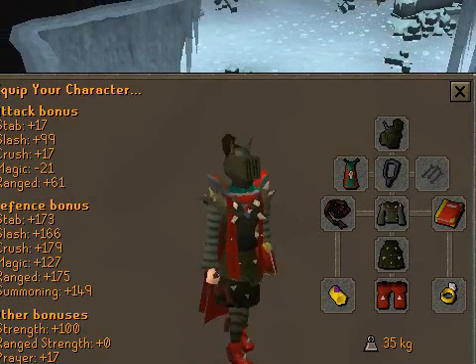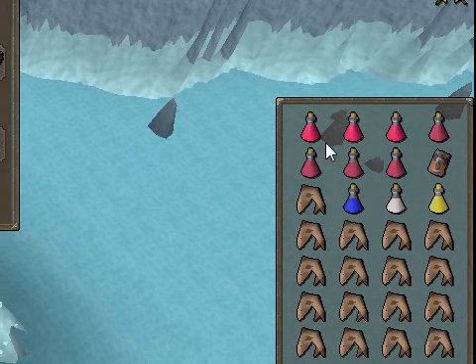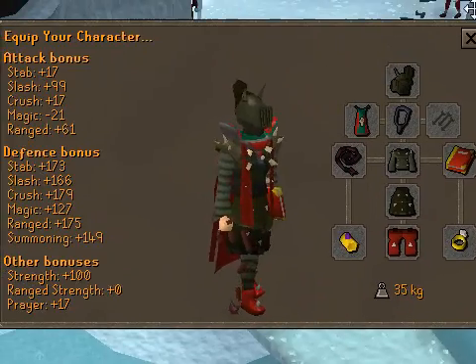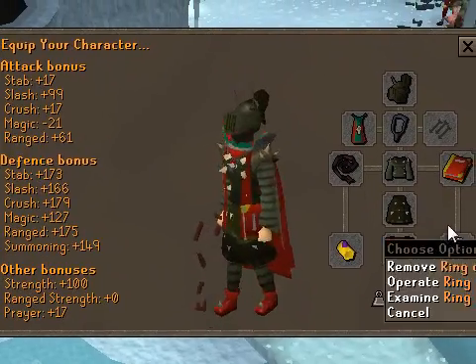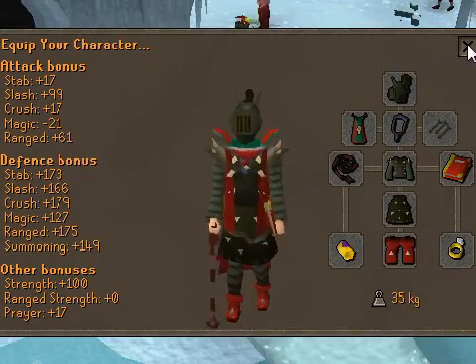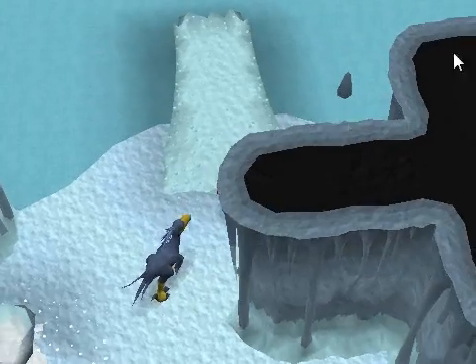Make sure that you have — here's my inventory — super anti-poison, super restorers, sharks, super saradomin brew, and super strength and attack. I also have a ring of life, something to teleport, a combat bracelet to teleport me back, and I brought a whip because of the Dragonfire Shield.